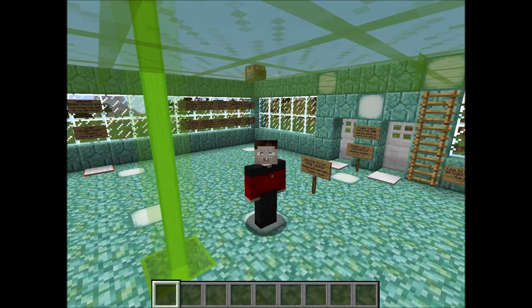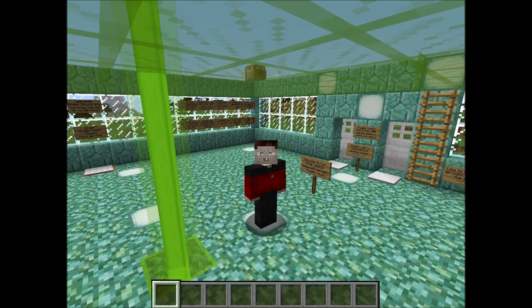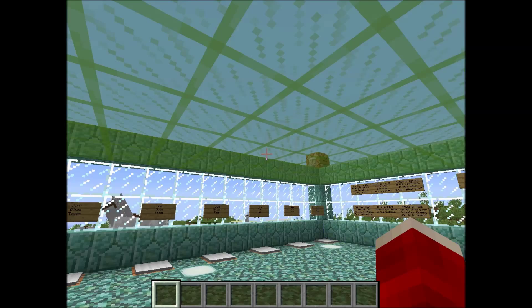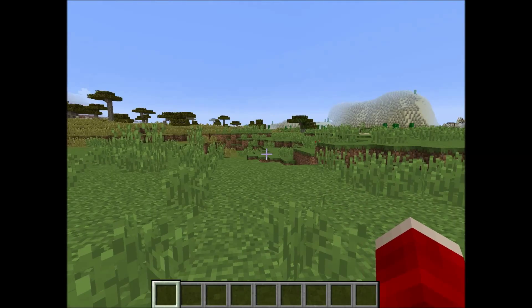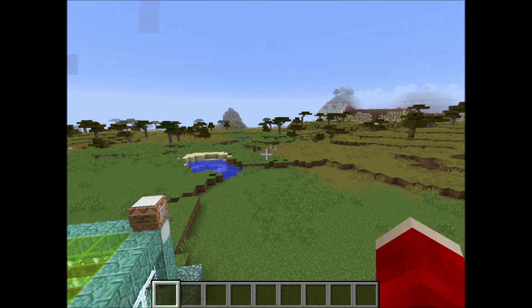In your server.properties file in your Minecraft server folder there's a line that says spawn-protection equals 16 — that's the default setting. What happens is when a new player joins they get spawned anywhere just inside or just outside that spawn protection area. In my previous video I actually set the spawn protection area to 160, which makes our problem even bigger.